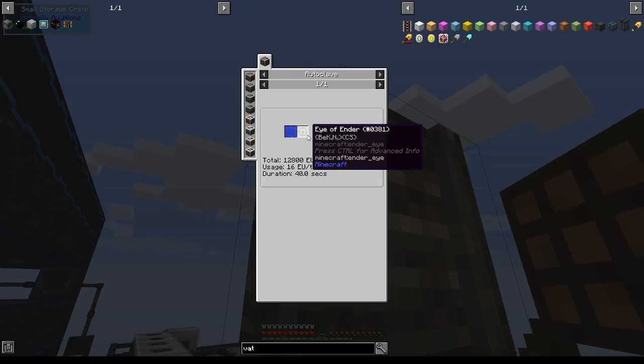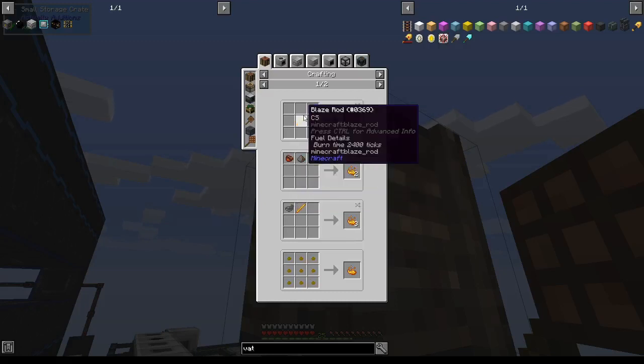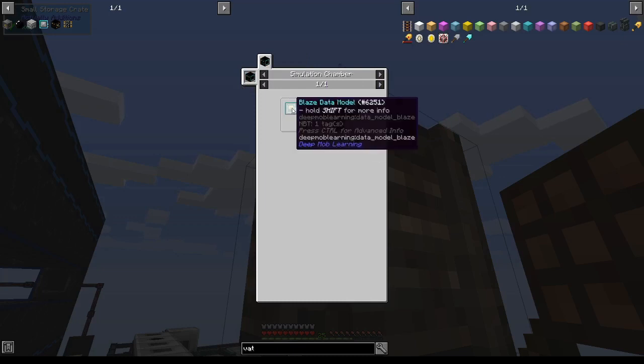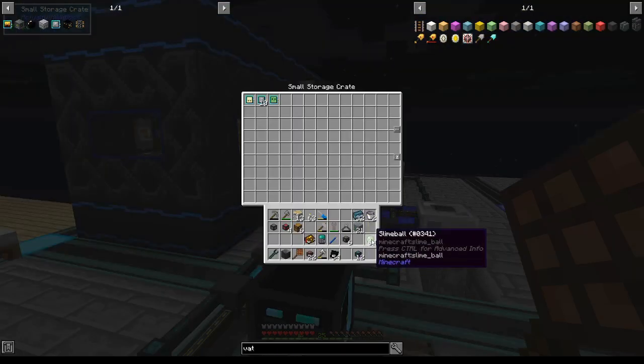We also need an enderite lens, which requires eyes of ender, which requires blaze powder. How am I going to get blaze powder? I want to get it pretty reliably, as opposed to one time with hellish matter, so I'd like to make the blaze data model. But to get the blaze data model, I'm going to need more hellish matter, which means more slime balls for magma cream.